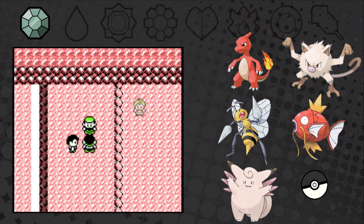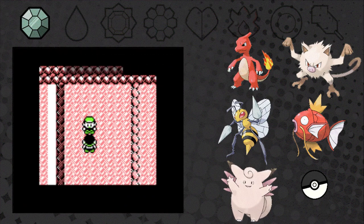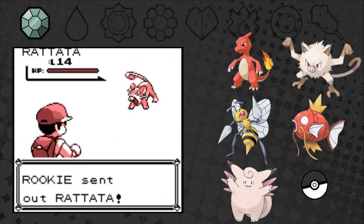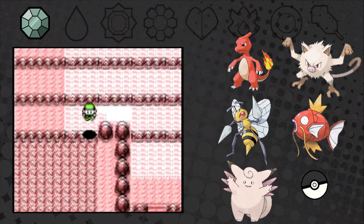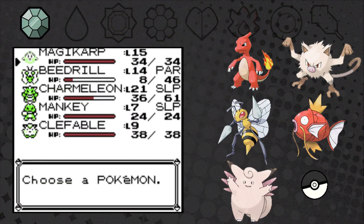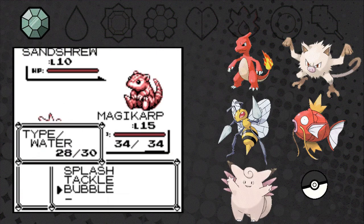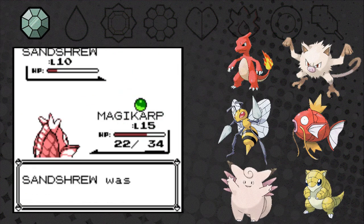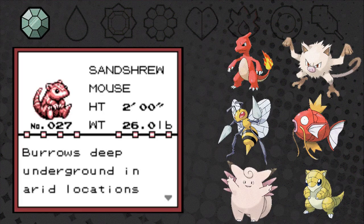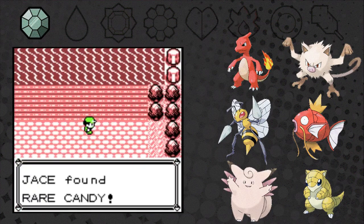We fight new NPCs called Rookies who aren't in the original game — pretty interesting team. We reach Route 4 and can finally get a new Pokémon. It's a level 10 Sentryu — not bad, let's capture it. We got it! I wonder if the Rare Candy is still here.